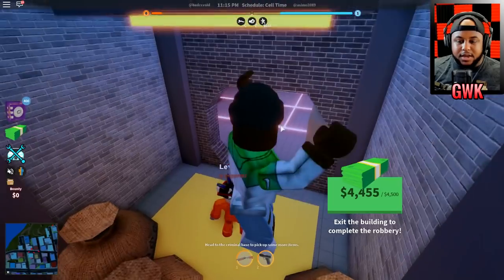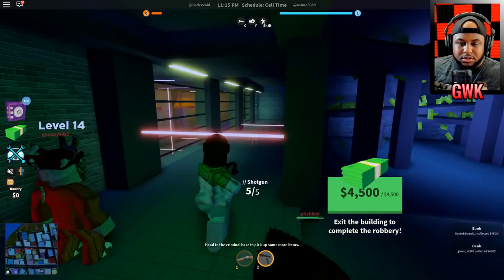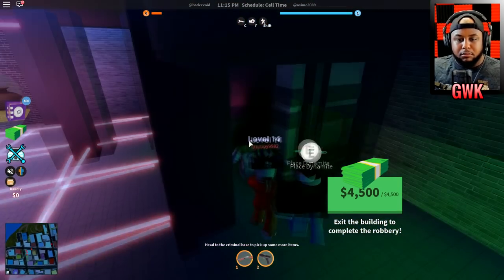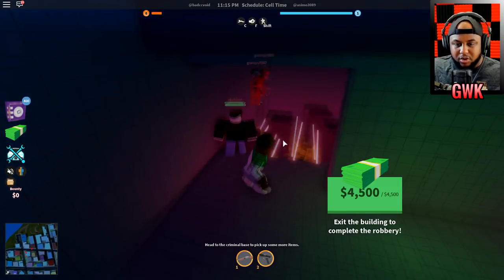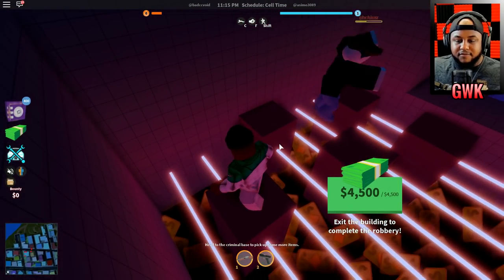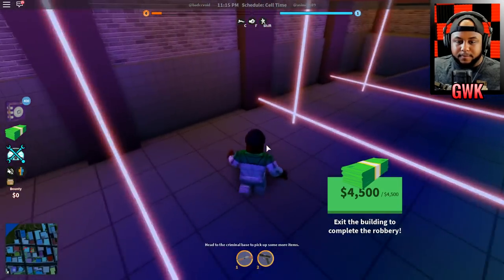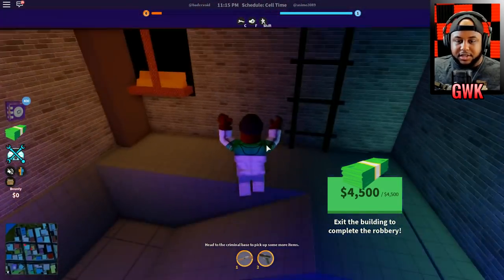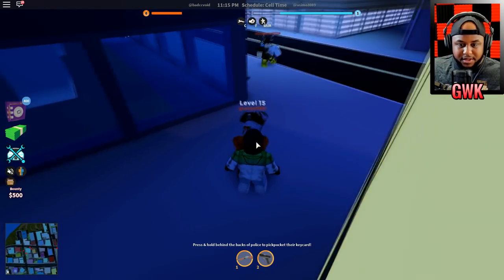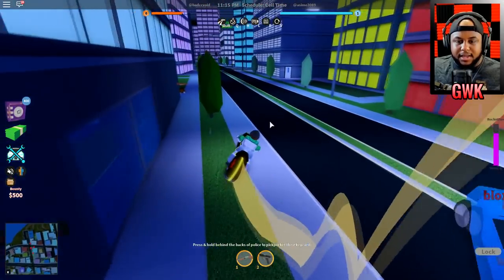4,500 baby — I'm out! I want a cop to try to come through that hallway. Let your boy get out of here. You guys hop first — y'all be trying to mess me up. Do not fall down — this one is pretty easy though. We finally got our first robbery. They took the handcuffs — can't take them off anymore.